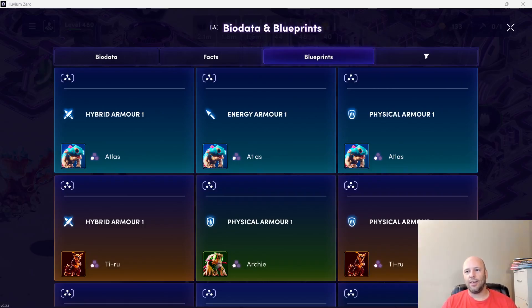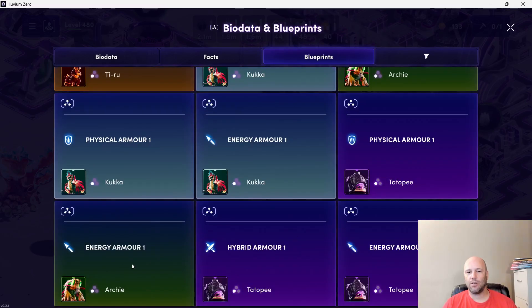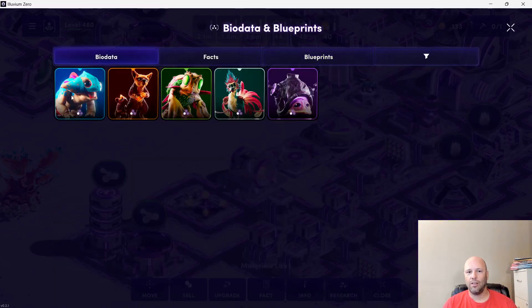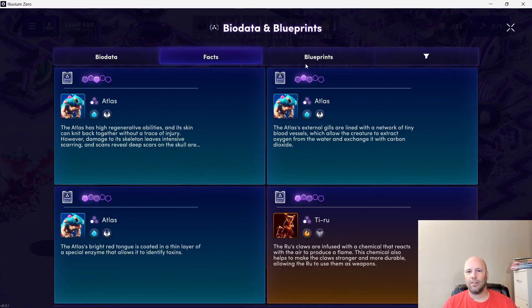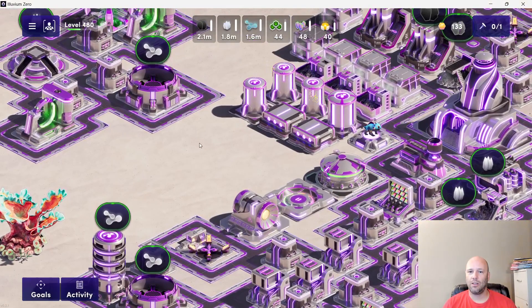Alright guys, the speedrun has come to an end. As you can see here we're on the blueprints: one, two, three, four, five, six, seven, eight, nine, ten, eleven, twelve, thirteen, fourteen, fifteen. Five alluvials, three facts, and three blueprints each. If you saw one of my earlier videos I did go through some of the alpha on what's coming up next — there will be five facts for each one. These are just the test blueprints but they will be minting soon, maybe even within the month of August if not September.